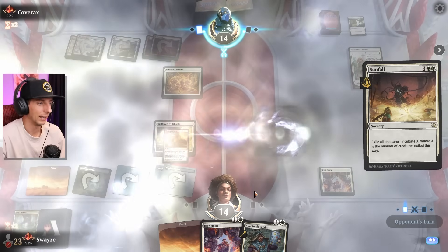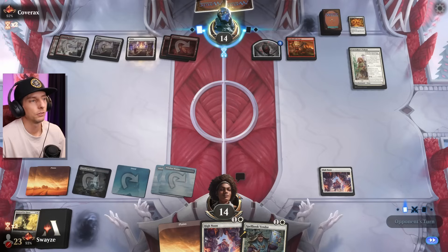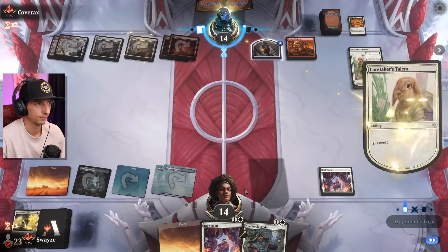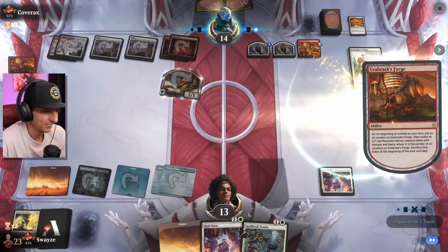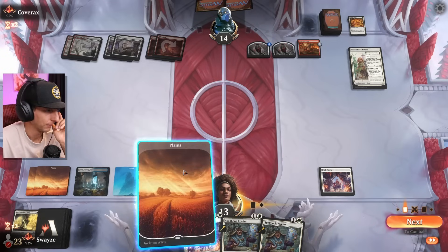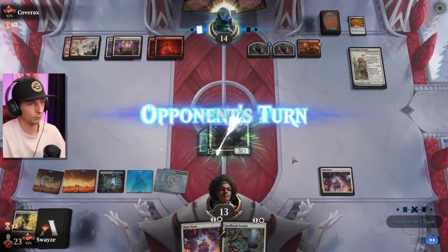Sunfall is crazy! That was not good. Boros Tokens — Sunfall is crazy. That's disappointing, I really thought we had them there too. I thought the game was ours but that will unfortunately wrap this one up — that's just too much to overcome.